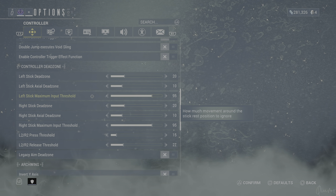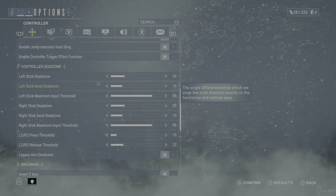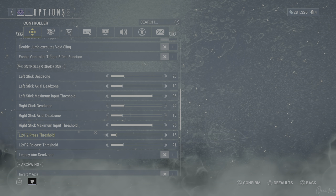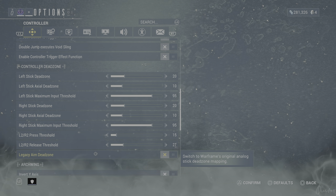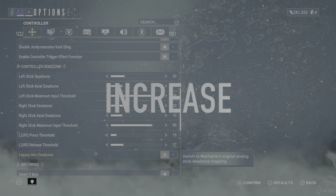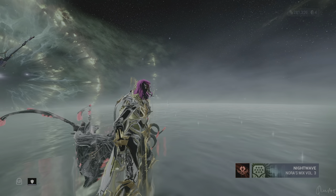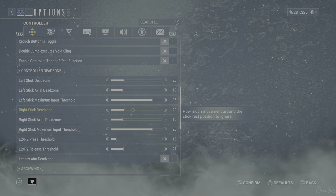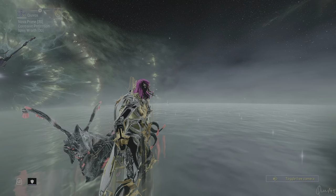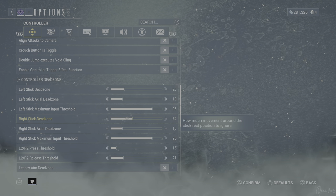Controller trigger effect function is off, so we don't need to discuss it. For the controller dead zones — if you have no trouble with your controller analog sticks drifting, don't touch those settings. Leave the dead zones, left stick threshold, right stick dead zone, and threshold as they are, and leave off the legacy aim dead zone too. But if your analog sticks are drifting — say your right analog stick drifts left — you can increase the dead zone number to fix it. Increase it beyond 20 and it won't drift. Just increase the number until the drift stops and you're good to go.